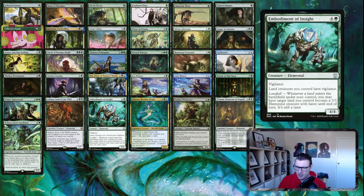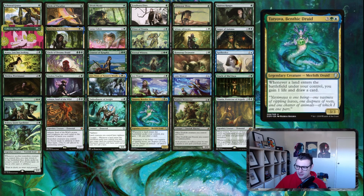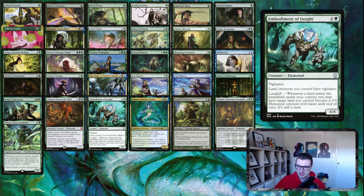Embodiment of Insight has the same ability as Ashaya — land creatures — but it also gives them vigilance, so you can attack with them and then tap them later. It also has that landfall trigger of things becoming a 3/3 with haste. The other Tatyova is a great way to smooth everything out — land ETBs, you gain a life and draw a card.